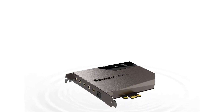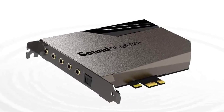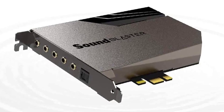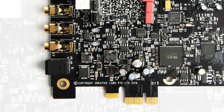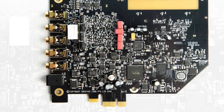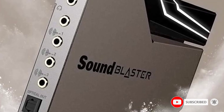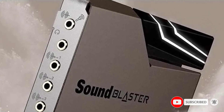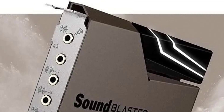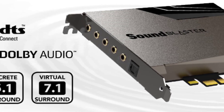Number three: Creative Sound Blaster AE-7. Hands down one of the most potent PC sound cards available, the Sound Blaster AE-7 boasts a signal-to-noise ratio (SNR) of 127 dB and supports 32-bit, 384 kHz audio playback. It also has an integrated 600-ohm headphone amplifier working alongside the ESS Sabre-class 9018 DAC to output rich 5.1-channel surround for speakers and 7.1-channel surround for headphones.